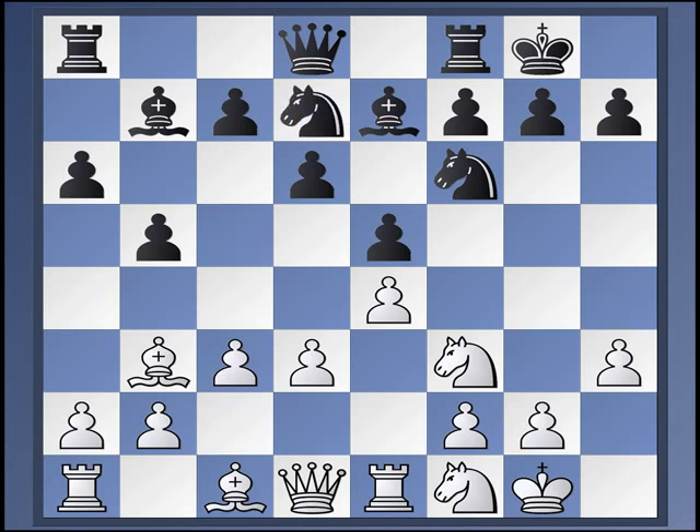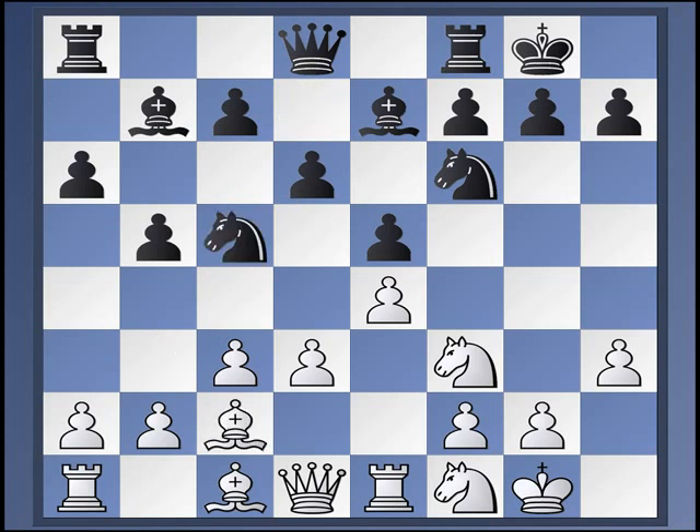Maybe Black only plays Knight to C5. Rook E8 is played sometimes but has a poor score, as does H6. So Knight C5, Bishop C2, Rook E8. And now there's a choice from here. Knight to E3 we'll look at in a moment, but first I wanted to just point out Knight to G3, Bishop F8, and let's say B4, Knight C to D7, and D4.